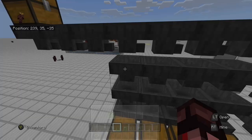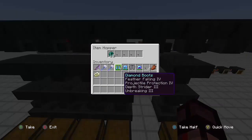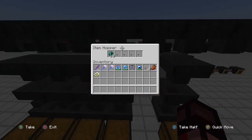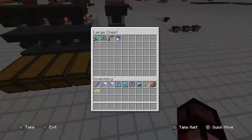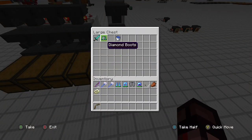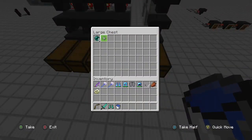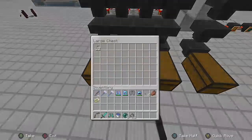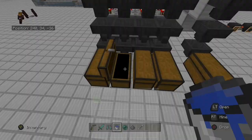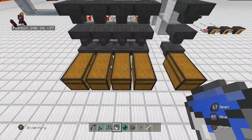I set this up like a basic mob farm. We've got some dust, some ender pearls, some bones and arrows. All this stuff is full, and then we have a chest over here with some non-stackable items. We can set up a system that sorts all this stuff out. We're going to grab 22 of each of these items, 500 pearls, and some non-stackable stuff, and throw them in the chest and watch them sort themselves out.